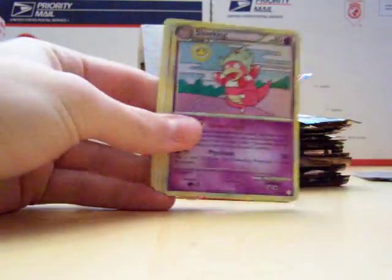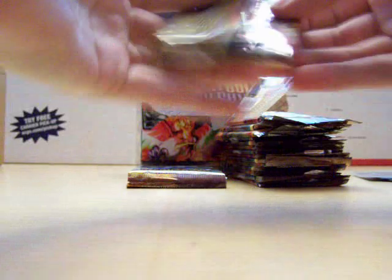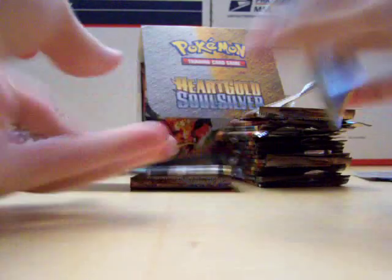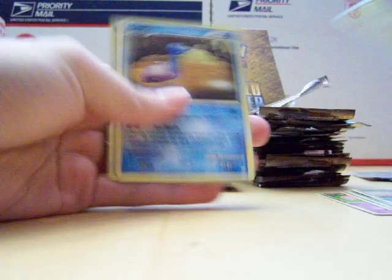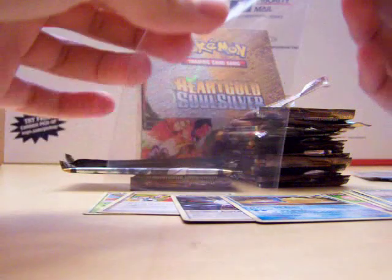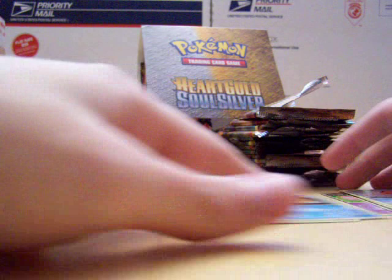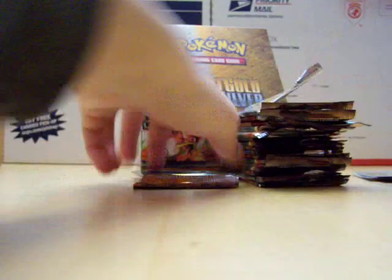Holo Slowking, Ampharos Prime, Lapras with Rainbow Energy, Copycat in there too. I actually got that in the five packs I opened the other day and also at my pre-release — so that's the third Ampharos Prime I've pulled actually.